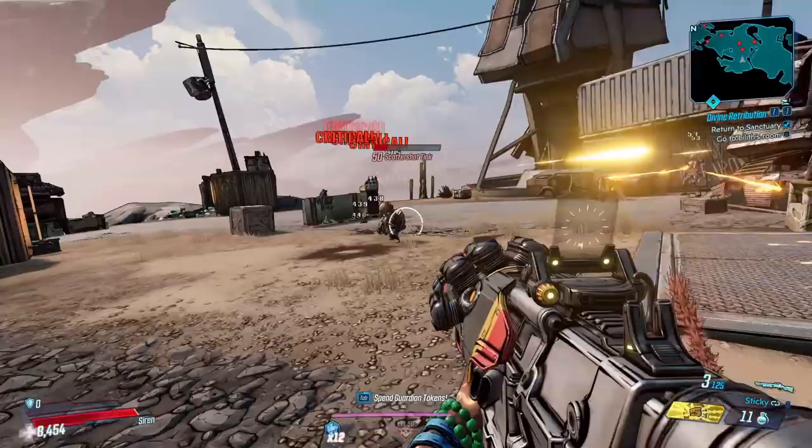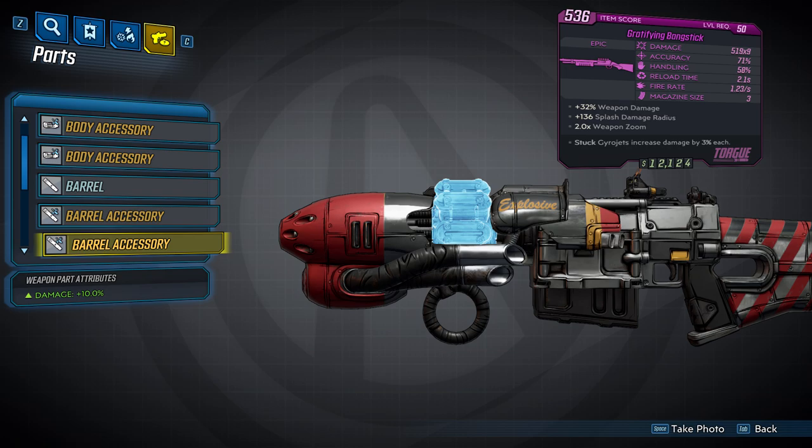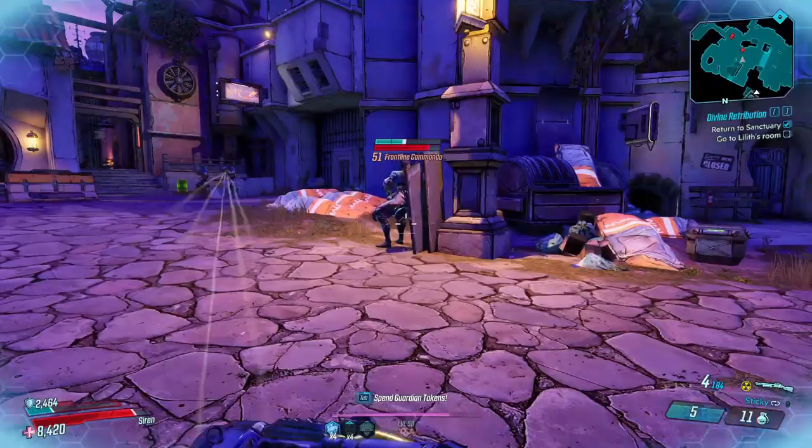Then we have the Bangstick. The Bangstick has the highest projectile count on average, the fastest fire rate, and high damage but lower accuracy. Like the Baloney Pony, it can also spawn with three accessories. The first will give a damage increase of 10%. The second will also give you a damage increase of 10%. The third will increase the number of projectiles per shot by 35%, increase accuracy bloom by 15%, give you positive 10% accuracy, and decrease damage by 5% — exactly like one of the body accessories.